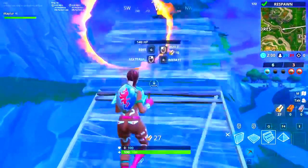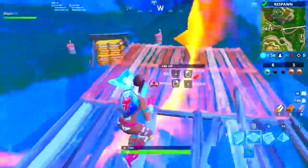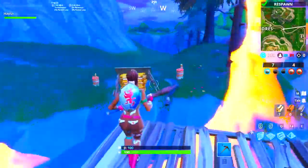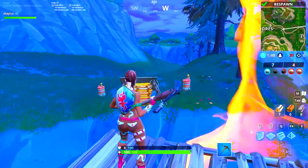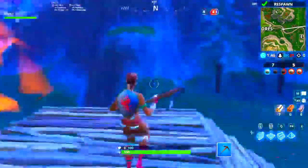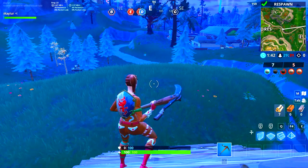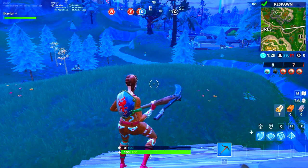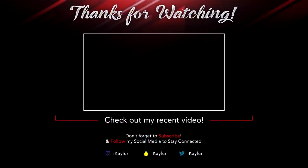What you would do is get a ramp, build it like this, and then drive the car or the golf cart up into the hoop. If you can't make it through because it's really hard, just build up into it. If you enjoyed this video and found it useful, drop a like and subscribe if you haven't already for more challenge videos. Thanks for watching!